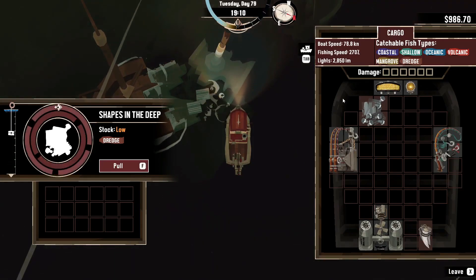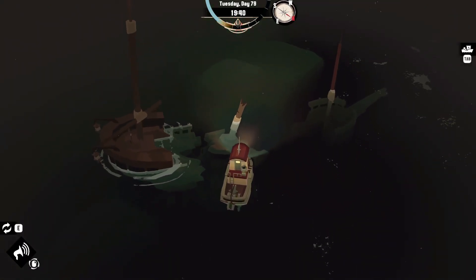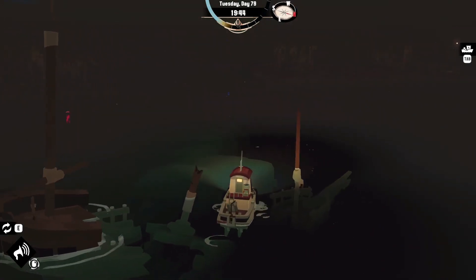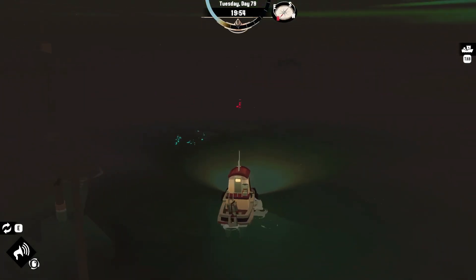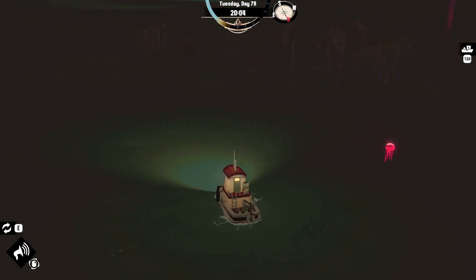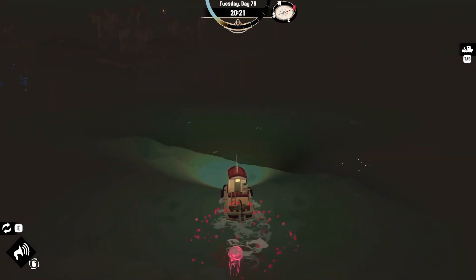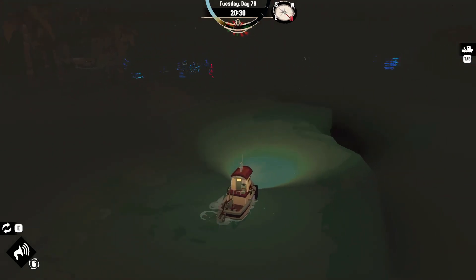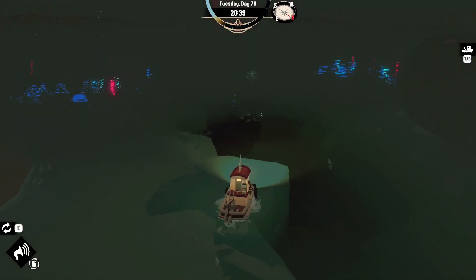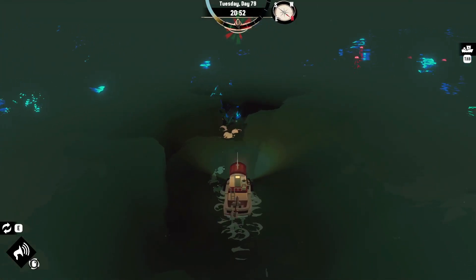We've got a nice quiet little shipwreck here on the edge of the Stellar Basin — exactly what I wanted: calm and peaceful. Though it did get pretty scary out there. We can sleep right out here by the outpost. I notice one of these jellies — if I hit it, it probably does something like the spores, infecting my catch. I don't think we can fish this depth — the fish are too deep.